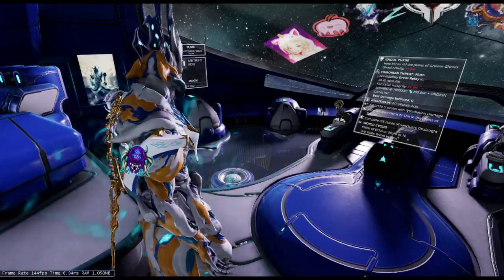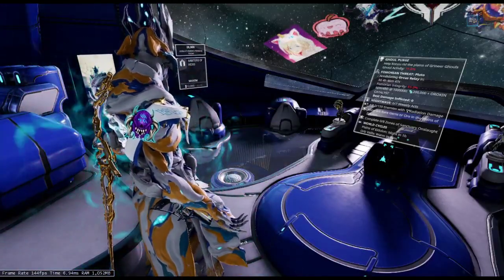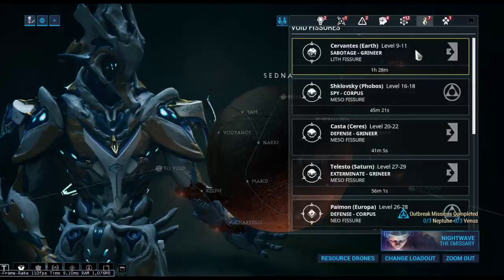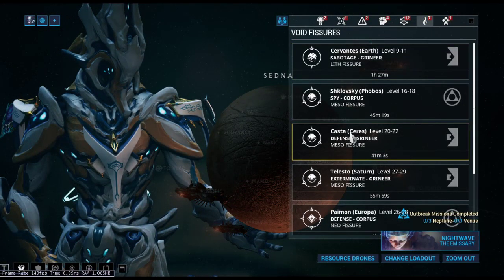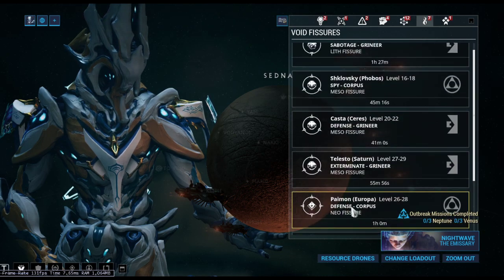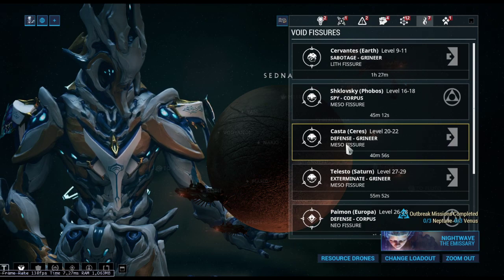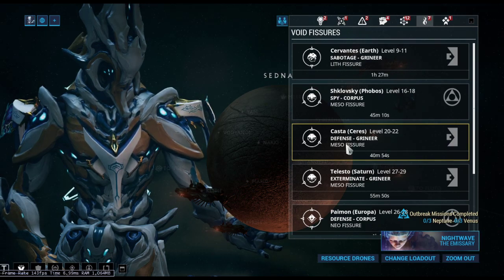Also, if the part you're looking for is an Axi, go do the Axi fissures. A lot of people who do endless missions will have keys. After doing the standing purchases, if there's an endless mission available — right now they have a Meso — if there's a Meso or endless one, you can try to find a group to do an endless mission so you can have multiple chances of getting the part.